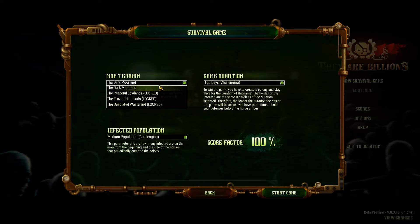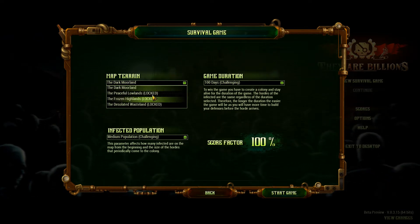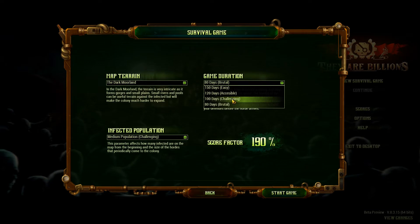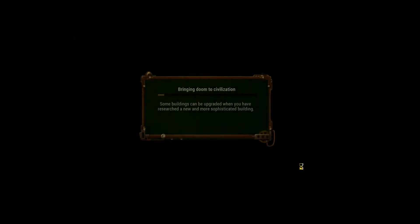Here we can see there are different maps, and once you beat one map you move on to the next, which increases your score factor. Making it more difficult would give a much higher score. I'm going to stick with the default because I just want to actually win. It would be interesting to see the total number of zombies killed across everyone and see if it actually amounts to billions — because billions is a lot.